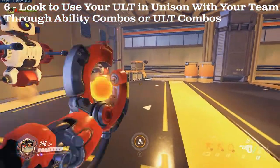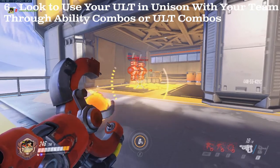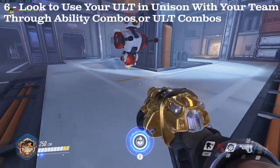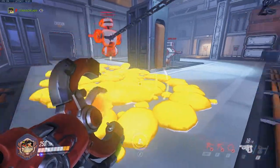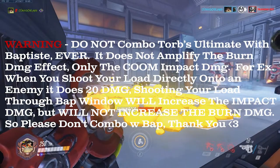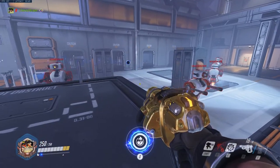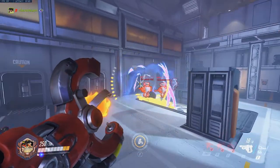With that one out of the way, my final tip also involves the ult. When erupting, talk to your teammates about what you're doing and try to maximize your ultimate's value. Combine it with Orisa's halt, Hog's hook, and any other abilities that displace enemies. If you're feeling extra spicy, you can combo it into a black hole. Remember that you're using two high-value ultimates toward a single goal.